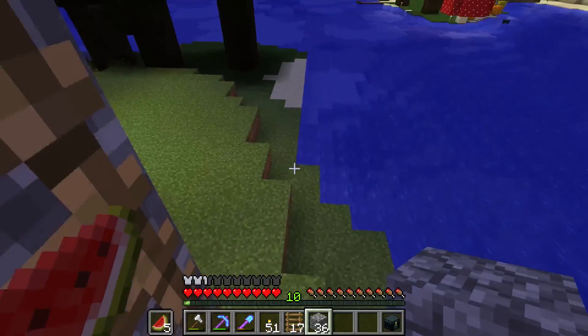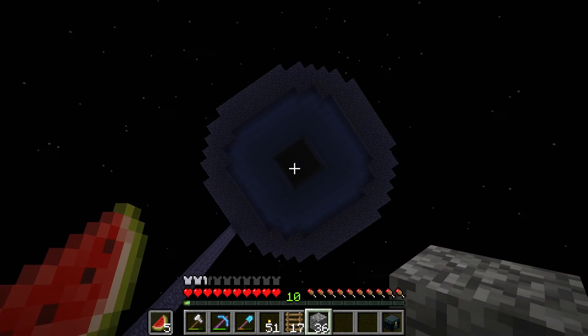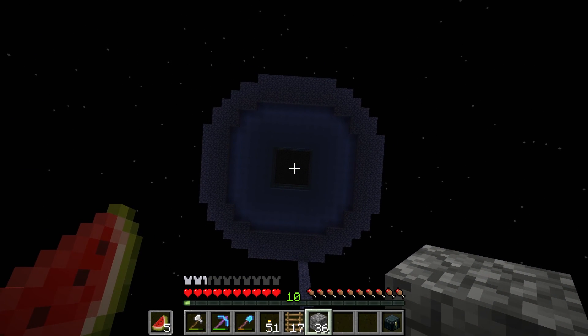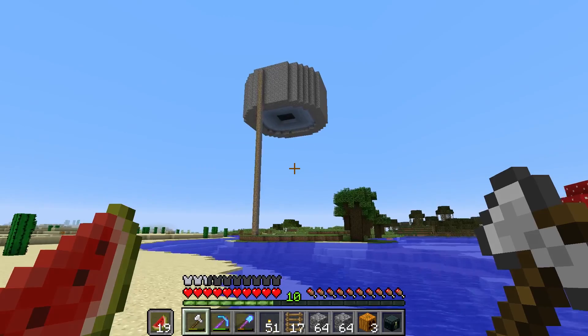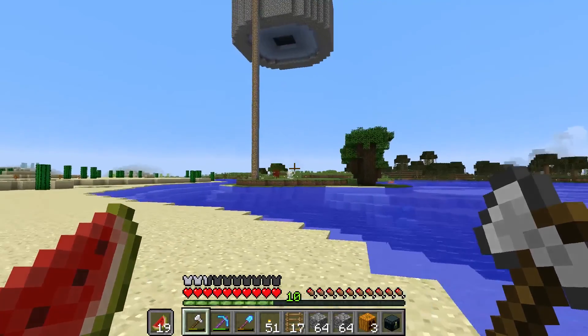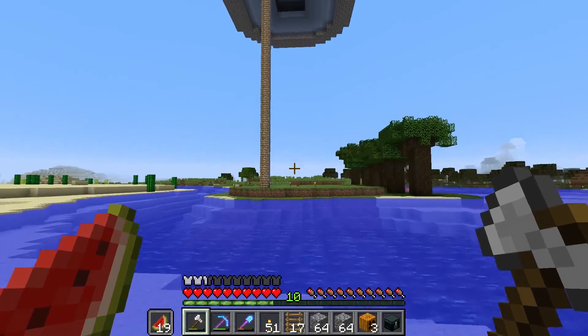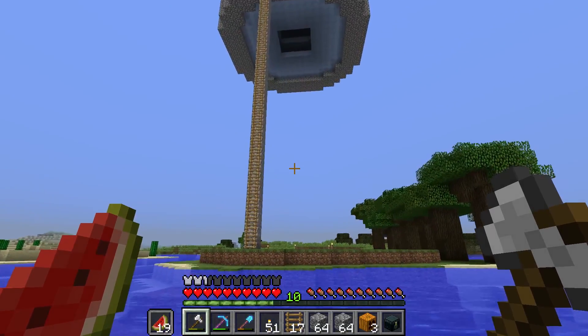We are going to head down here and take a look up into our farm and hope that eventually some mobs start falling down towards us. Oh, there we go - there's some stuff. It works! Oh yeah, it totally works - even the spiders are falling down. That's what we're after.